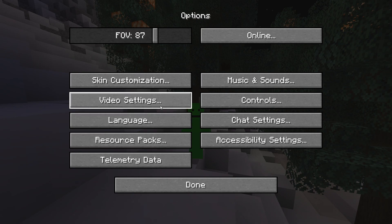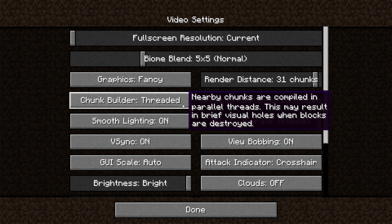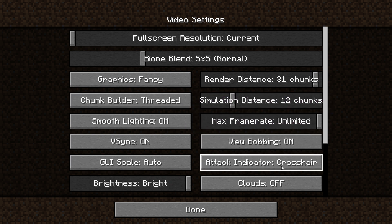And the last tip is going into your video settings and going to your attack indicator. Please set this to crosshair, as it will show up underneath your crosshair which will give you the best indication of when to attack.